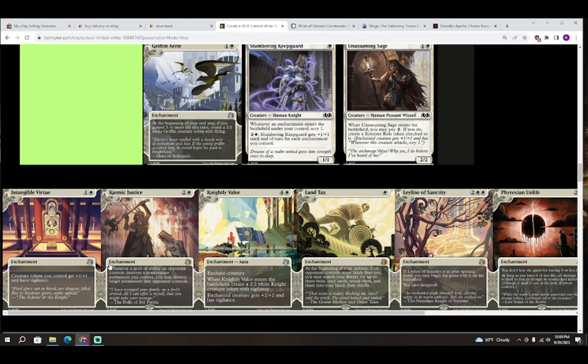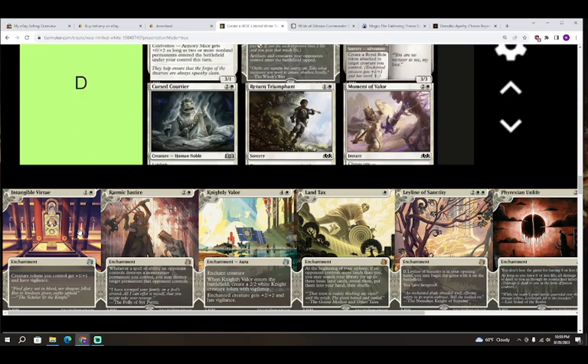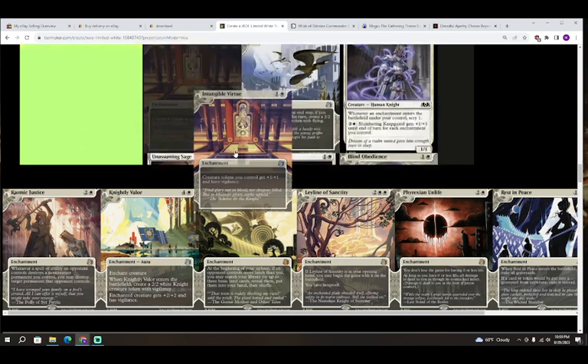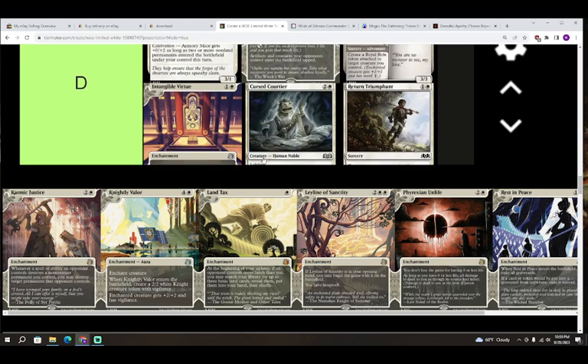Next up we have Intangible Virtue — colorless and white for an enchantment. Creature tokens you control get plus one plus one and have vigilance. Funny story: Intangible Virtue is the only card banned in Innistrad block constructed. All that being said, a lot of the tokens you're going to play aren't that strong — rat tokens, mouse tokens, they're all 1/1s. Knight tokens are 2/2s with vigilance already so this just makes them 3/3s. This not doing anything itself is somewhat a liability. Could be really strong in a super heavy all-in rats deck, but without that I don't think it'll be very impressive. D on Intangible Virtue.